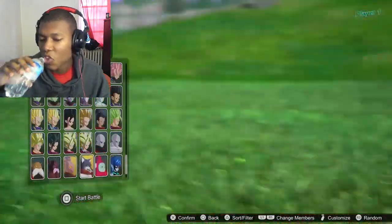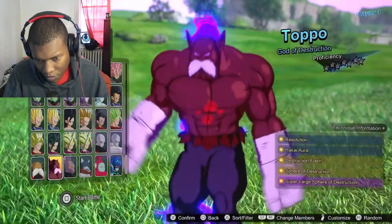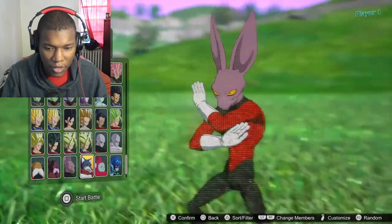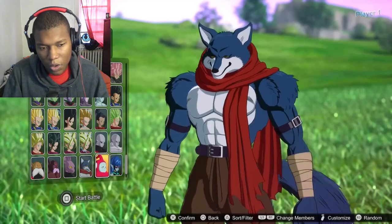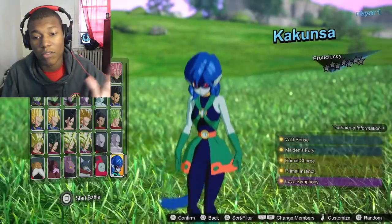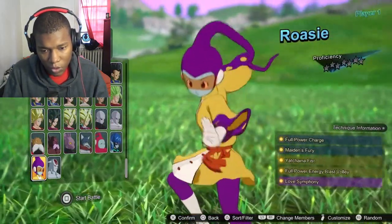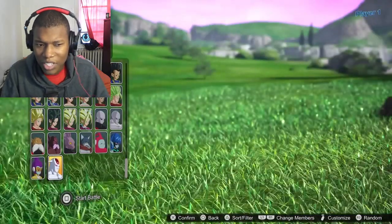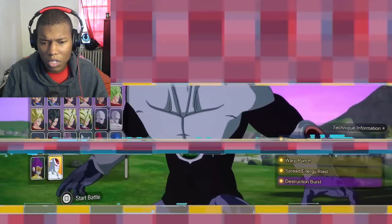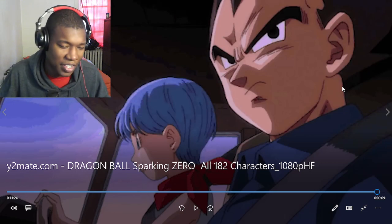Full power Jiren. Toppo — God of Destruction Toppo. Dyspo — clean your ears buddy. Ribrianne — oh my god, don't give me a heart, I don't want anything from you. Rozie. I'm gonna pause that because, you know — but other than that, comment down below what you guys think about all these 182 characters.